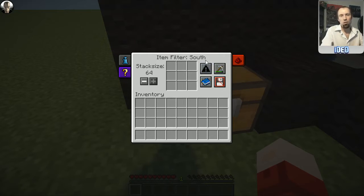You've got a blacklist and a whitelist option. The blacklist means any item type placed in it will not be outputted. The whitelist means only the items in it will be outputted. That's the difference between the whitelist and blacklist.